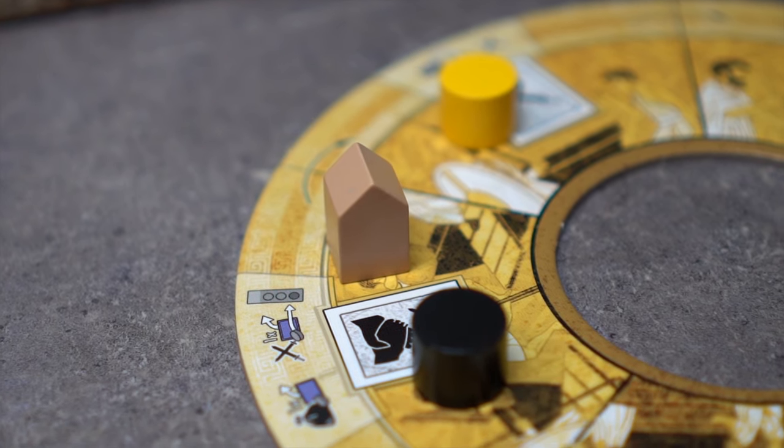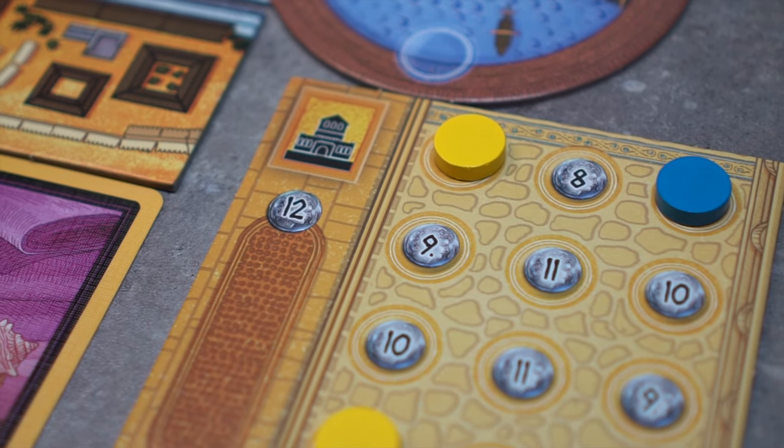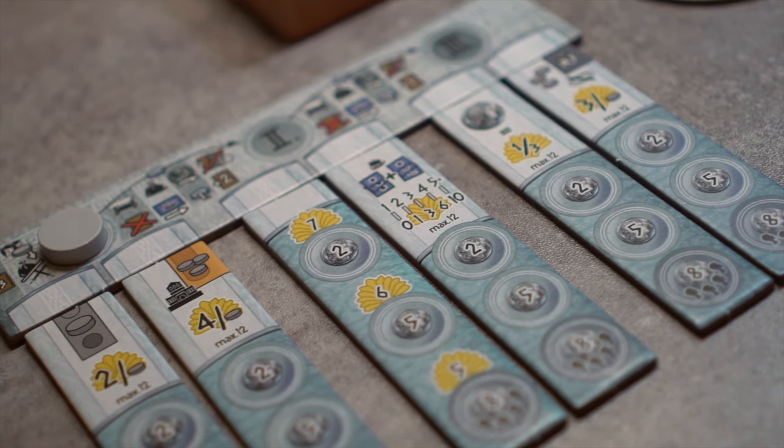If there is a guild marker on the chosen space, the player may choose to take a guild action after their first action. Guild actions allow you to place an influence token within the guilds or within the achievement tiles to allow for extra victory points.